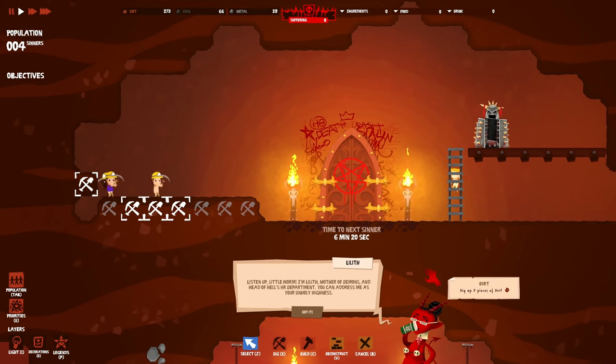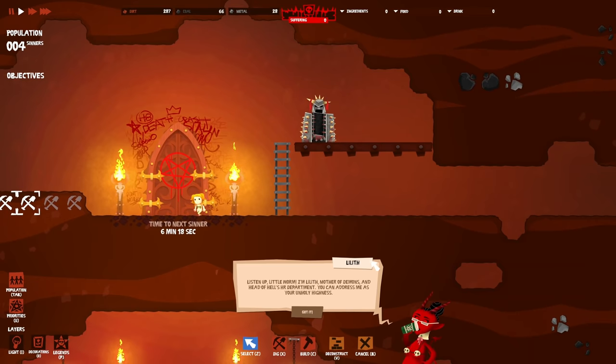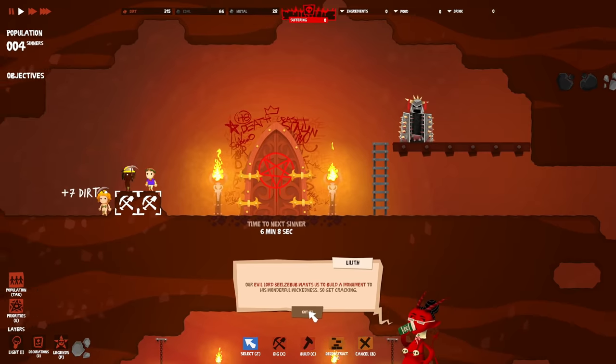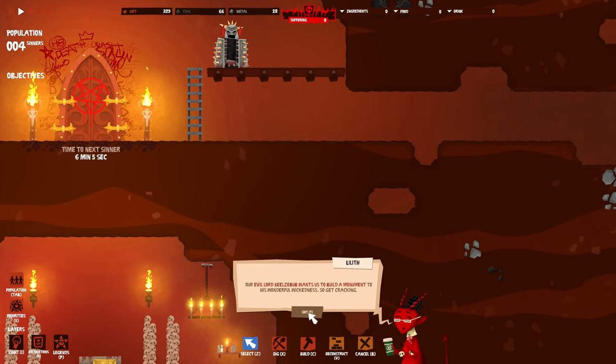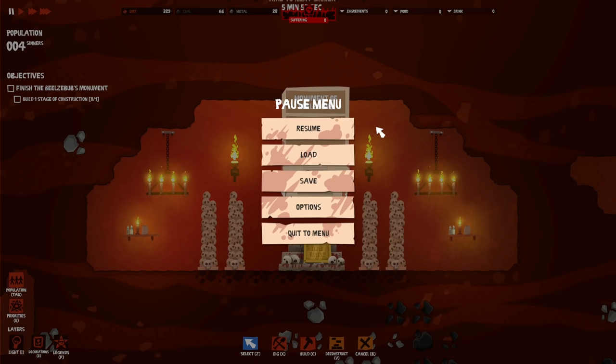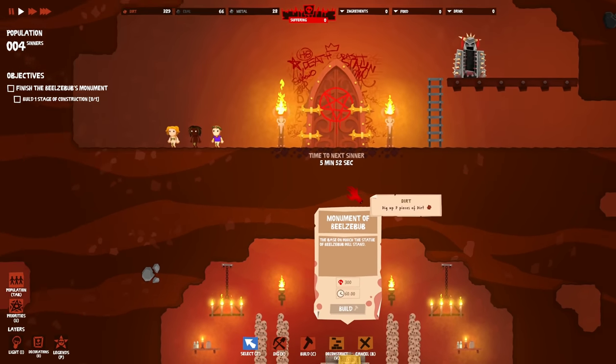It's Lilith, mother of demons and head of Hell's HR department! 'You can address me as your unholy highness.' Our evil lord Beelzebub wants us to build a monument to his wonderful wickedness - so get cracking! The base on which the statue will stand has a timer: three hundred and sixty minutes to build. We can't build it right now so Lilith will just have to wait.